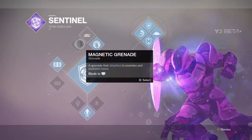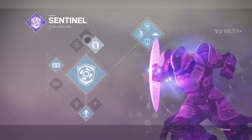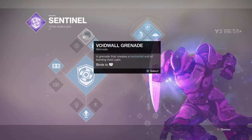We pretty much have the typical grenades that we saw on D1. We have the Magnetic, the Void Wall, and the Suppressor. The Void Wall is actually new on this subclass — it's been on other subclasses, but it's the first time it's been introduced to the Titan, which is really cool.